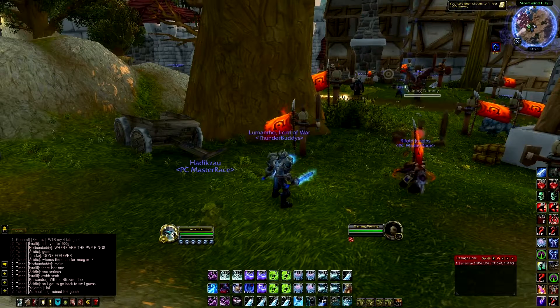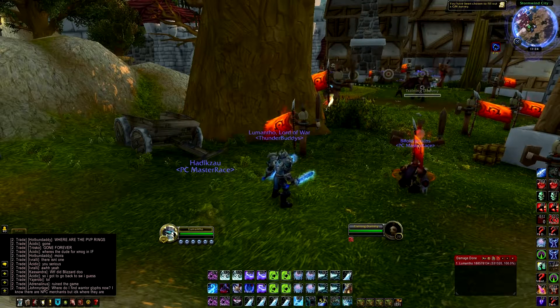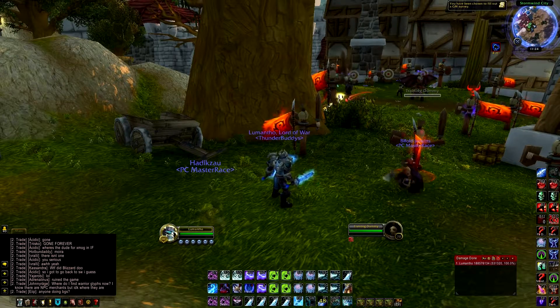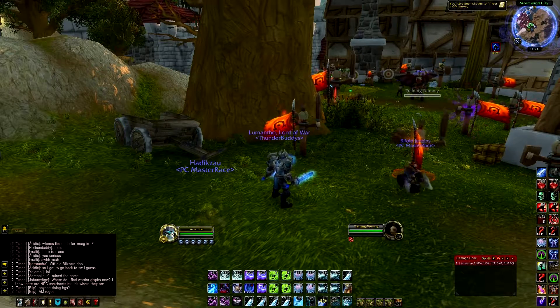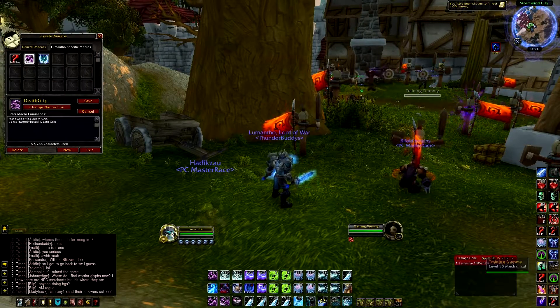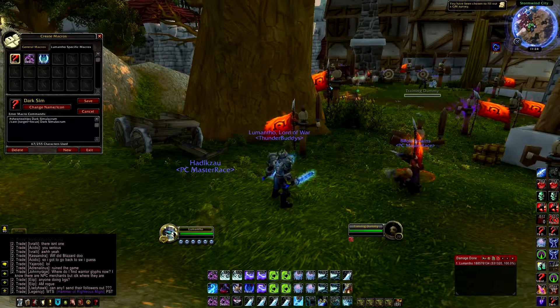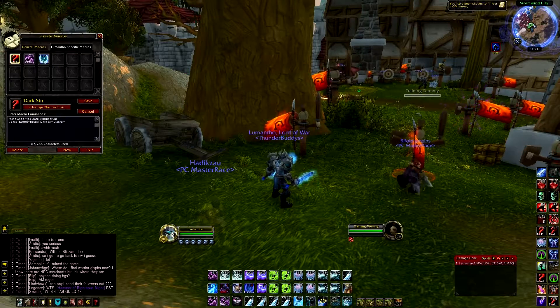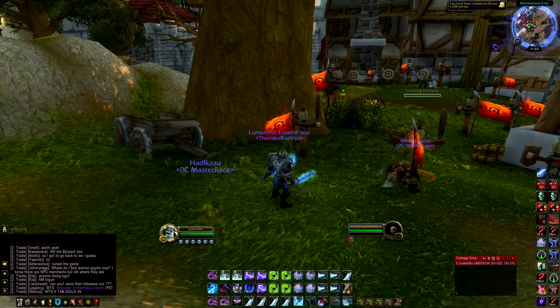I quickly want to go over my macros. For DK you don't really need many — I just have arena macros. I have a focus Death Grip: show tooltips, Death Grip, slash cast target equals focus, Death Grip. And Dark Simulacrum is the same: show tooltips, Dark Sim, slash cast Dark Sim. In case you didn't play the Legion beta, we do get Dark Sim as an honor talent in Legion, so it's still an option.